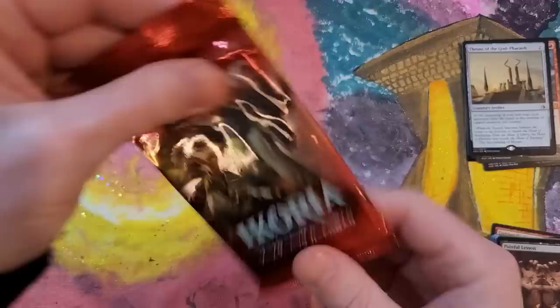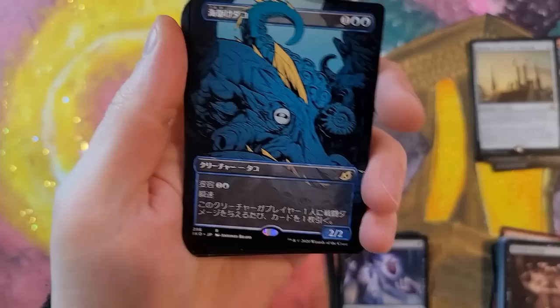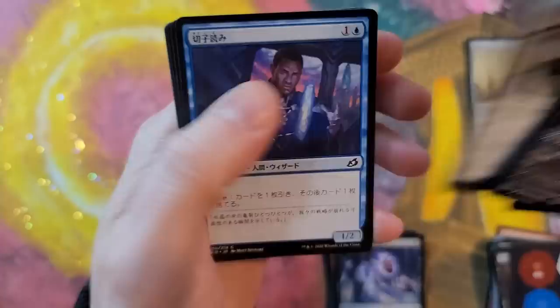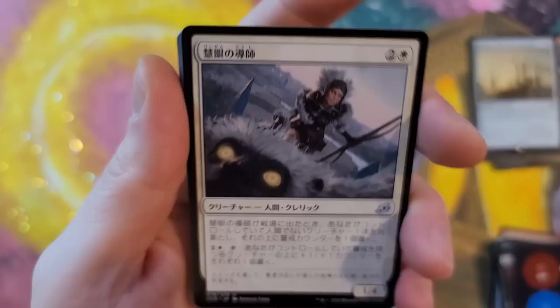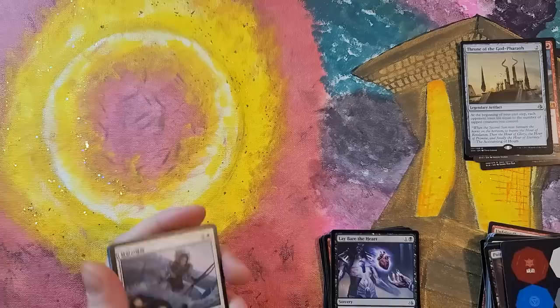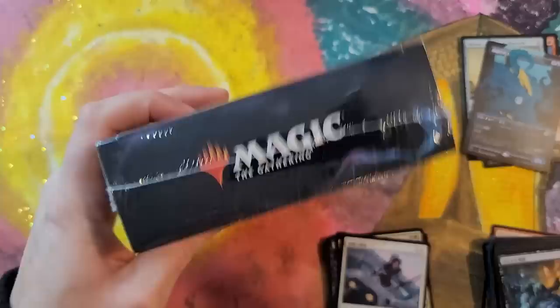And we got a Japanese Ikoria booster pack as our fun little promo card. Let's pull something — oh, that's something. We got one of these guys, all Japanese text. I was really hoping for something Godzilla-like to be in this pack, but no such luck. Japanese — it seems really difficult to read if you don't know how to read it. That was a painful lesson we learned, no doubt about it.